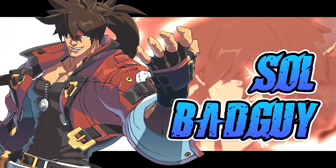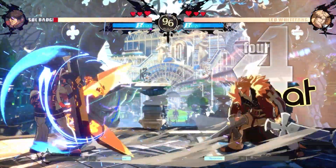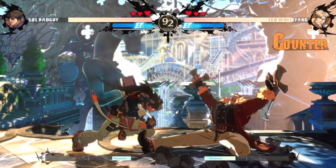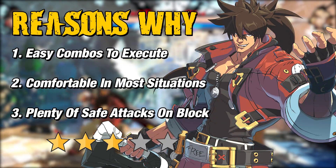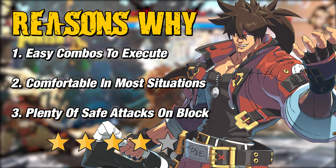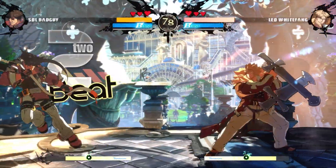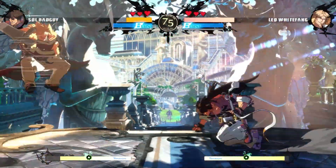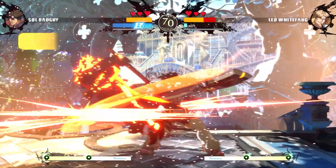The next one on the list is Sol Badguy, the poster boy and main protagonist of Guilty Gear Strive. He is labeled as a 4-star character by the developers when it comes to how easy he is to use. Sol Badguy is beginner friendly because of how easy he is to execute combos with — he is comfortable in most situations and offers plenty of safe attacks on block. Sol is categorized as a balanced character but excels mostly in rushdown because of his highly aggressive playstyle. He is not equipped with a standard projectile, so that is what you'll have to work with.